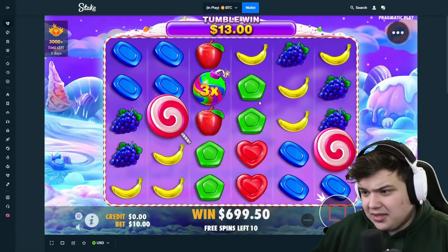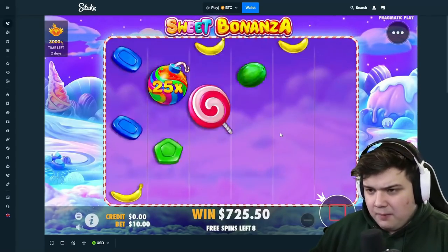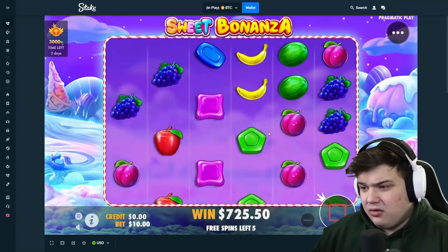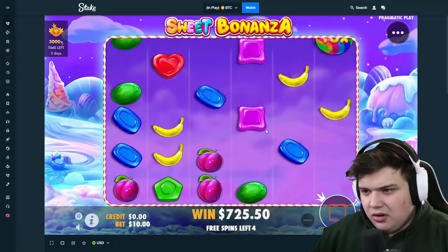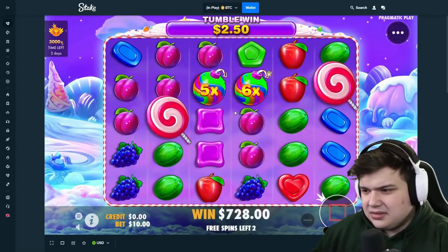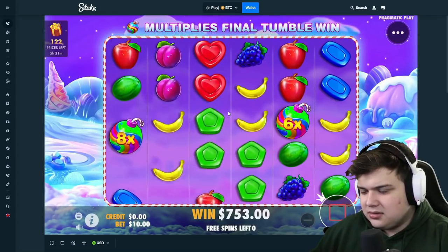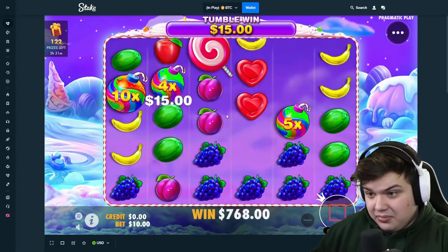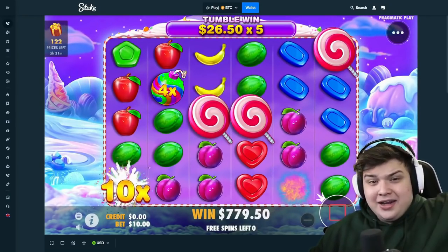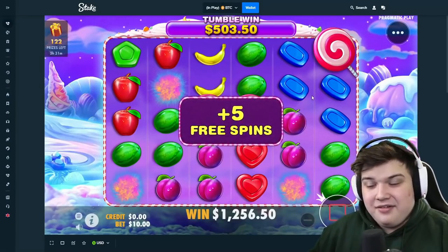Plums, bananas — so close to connecting. We have nine spins left, come on. All that needs to happen is one of these spins to connect nicely with a few good multis. Grapes, grapes, melons — okay, never mind, we won't lose money because that right there is profit and a re-trigger, so we've got five extra spins.